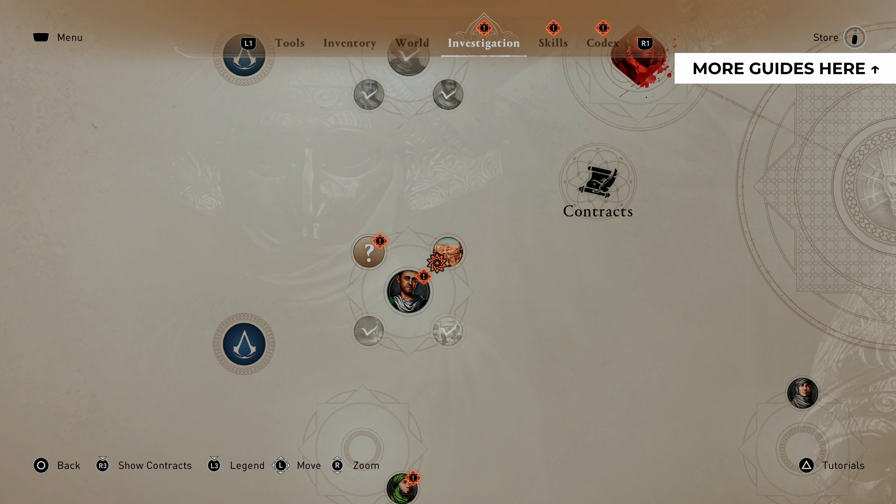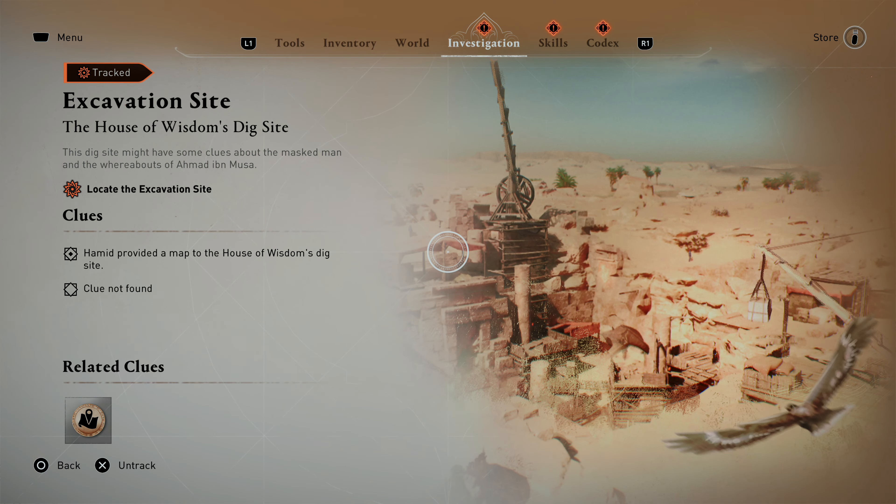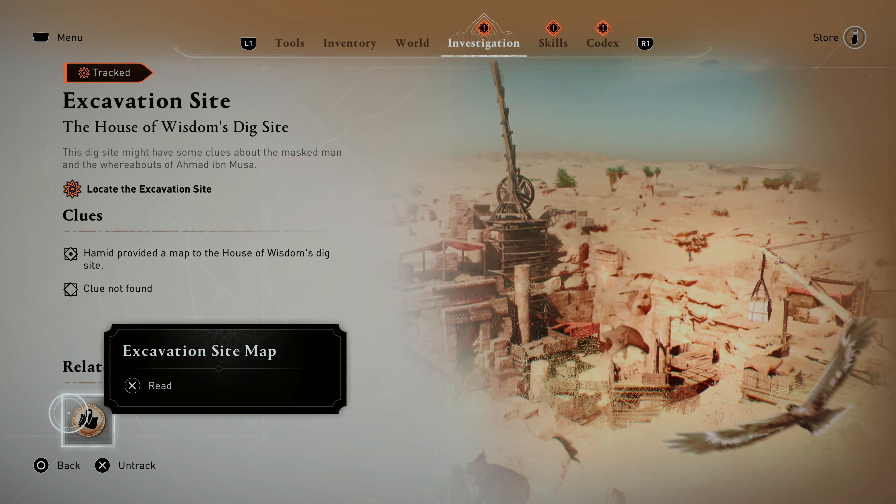During one of the story missions of the game, you'll need to find Ahmad in Musa, and the clues will lead to an excavation site in the wilderness. The only way to find the location of this site is thanks to a map that Hamid provides you.